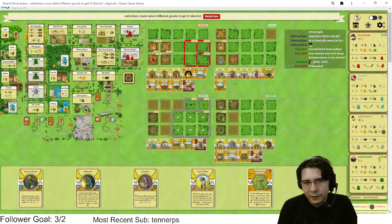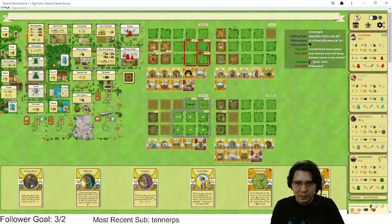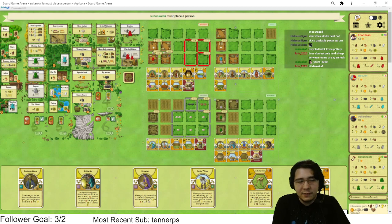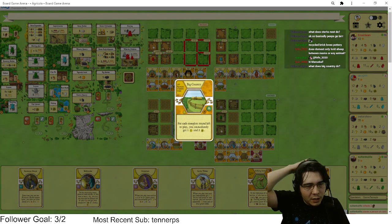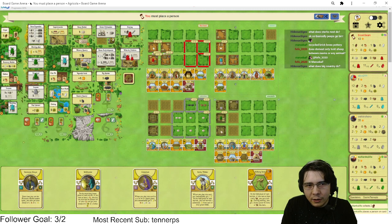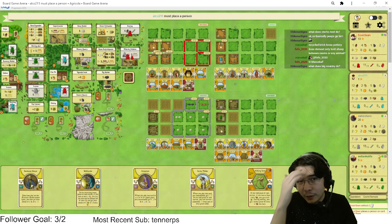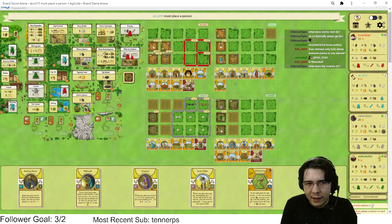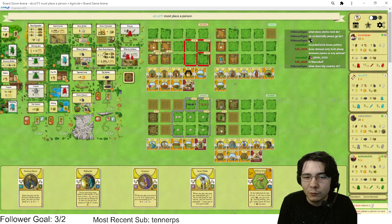We're gonna let these boars stack — no one else can eat them, so we'll let them stack to three. If someone else wants to take the boars, that's fine. This person is Collectoring — I really think this is a mistake after Big Country. The problem with Big Country is you're point capped, and Collector does not help with that at all. Now even though he's gonna have more actions, what is he doing with those actions? Not much. Big Country means you can only play it with all your farmyard spaces used, and for every harvest remaining you get two food and a victory point.